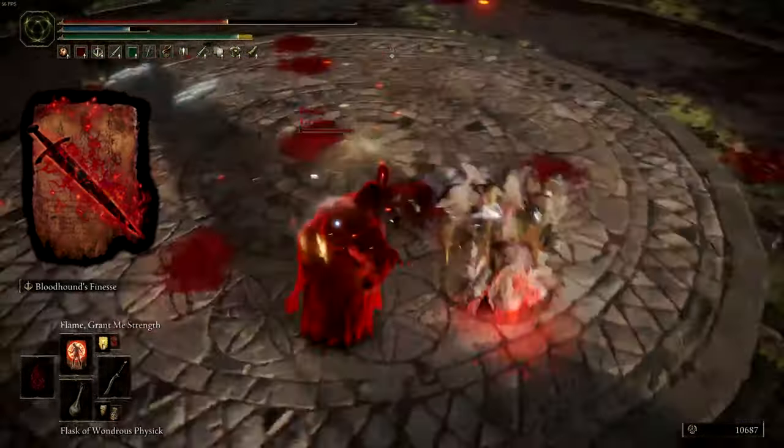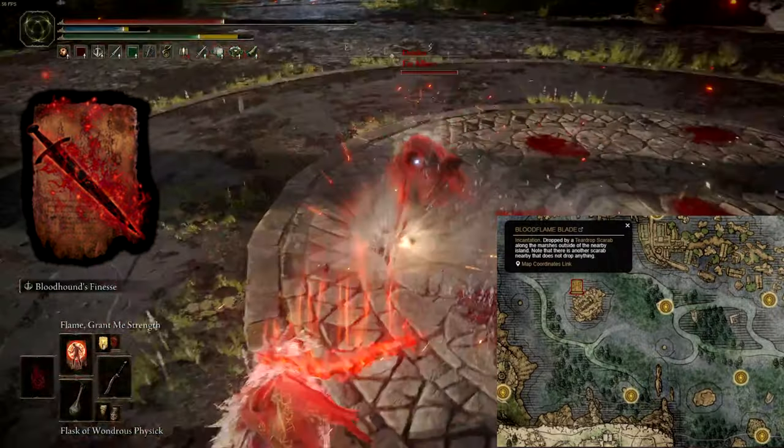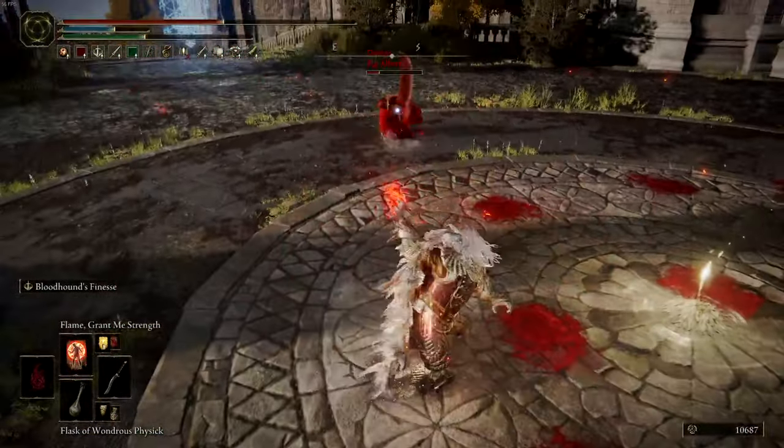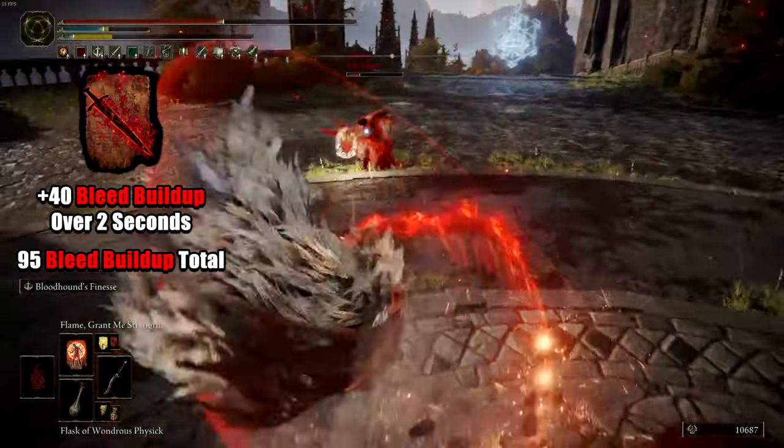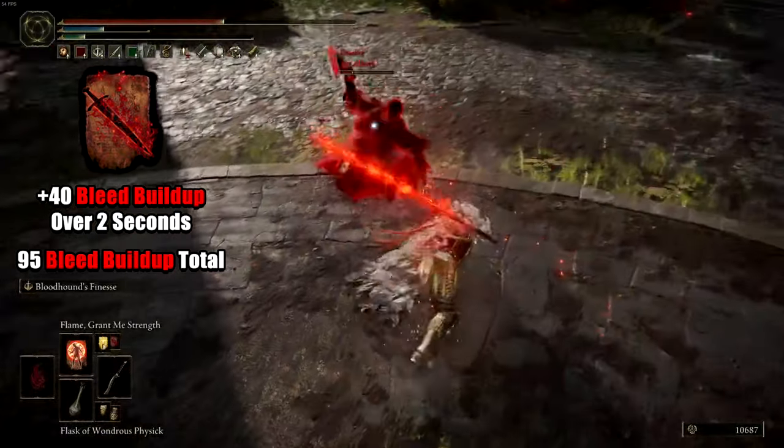The first incantation, Bloodflame Blade, can be located dropped by a scarab in Liurnia of the Lakes. Bloodflame Blade buffs your weapon with 40 bleed over the course of 2 seconds, providing a total of 95 bleed buildup on your Bloodhound's Fang.